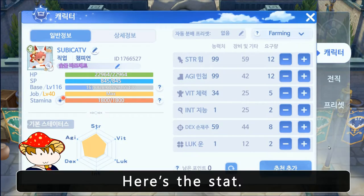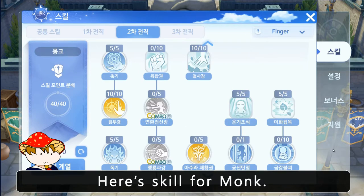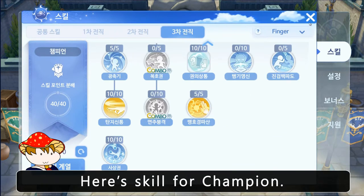Here's the stat. Here's acolyte skills. Here's monk skills. Here's champion skills.